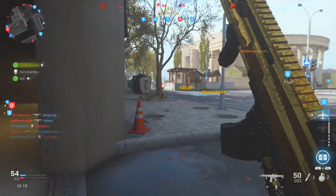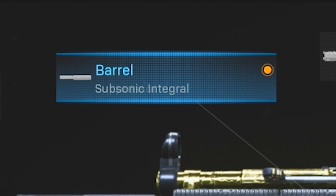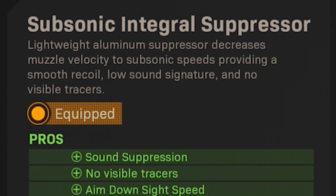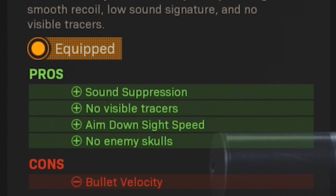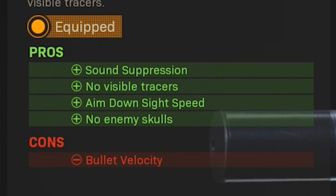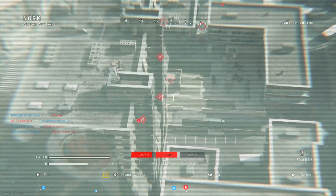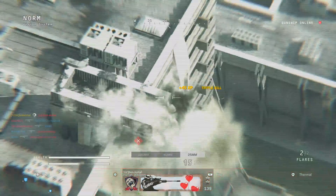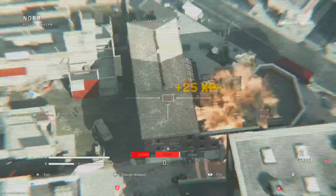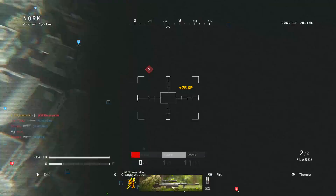My go-to setup consists of five attachments, the first of which is the subsonic integral suppressor, as this thing really helps boost the weapon's potential by quite a bit. This suppressor offers an increase in aim down sight speed, while also adding sound suppression, and on top of that, this attachment offers no visible tracers when shooting, and there are no enemy skulls that appear when you take out an enemy with this attachment equipped. Meaning not only do you keep the element of surprise, but you also get a nice increase to the ADS speed as well. Unfortunately, this suppressor does decrease the bullet velocity, but if you are using the MP5 primarily in close quarters engagements, that's really not going to be a huge hindrance. Four pros for one con is definitely a very nice trade.